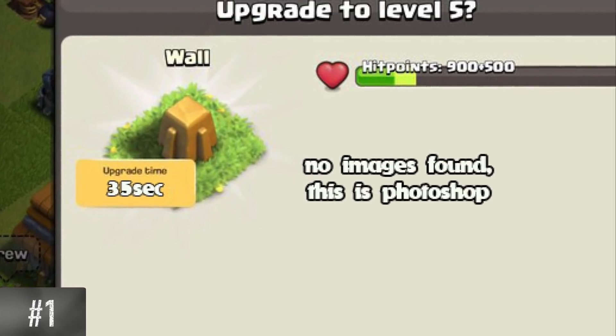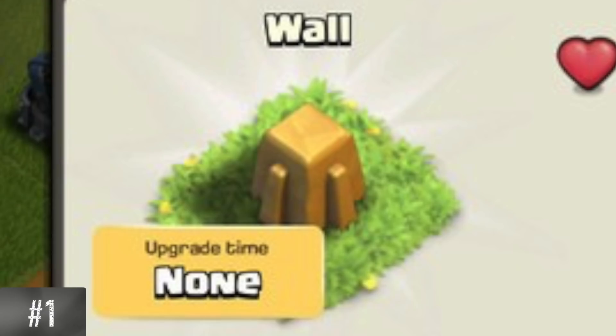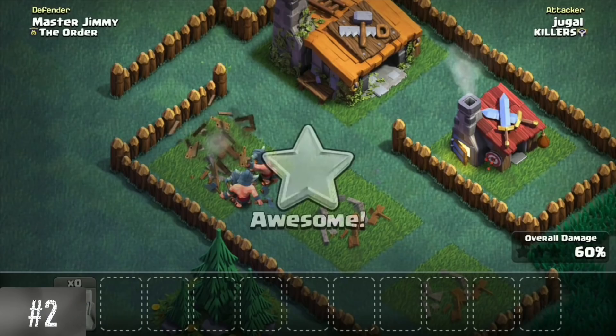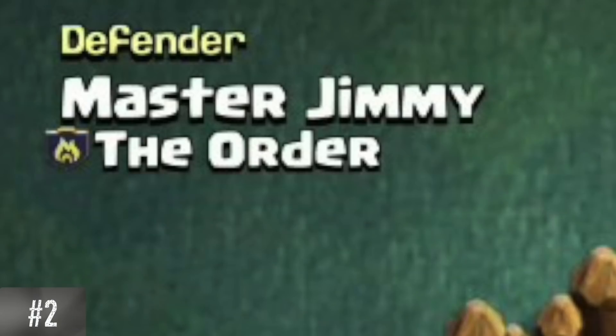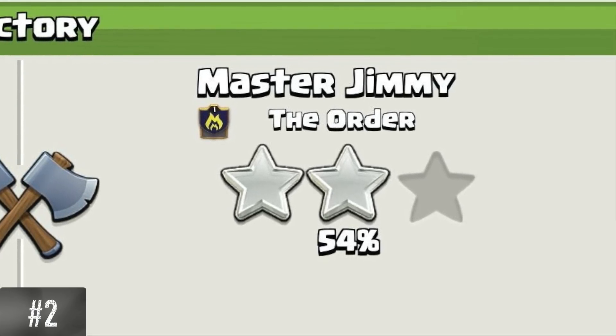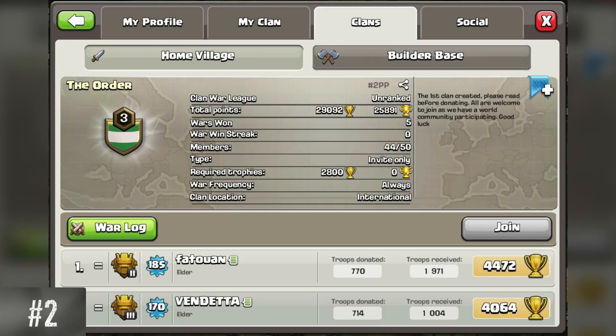Walls once had a build time but required no builder. This was later changed so that they had no build time but required a free builder. During the tutorial, the versus battle is introduced by attacking Master Jimmy from the clan The Order. This is just a fictitious enemy and not a real online player. The clan name is a reference to The Order, which is known to be the first clan to ever exist in the game.